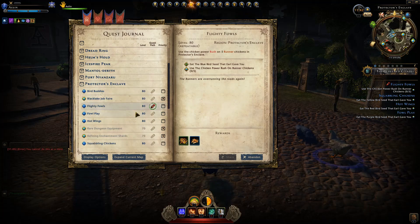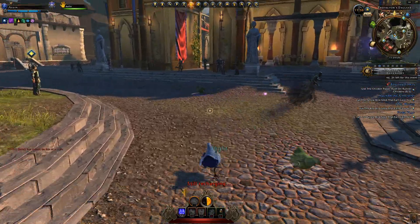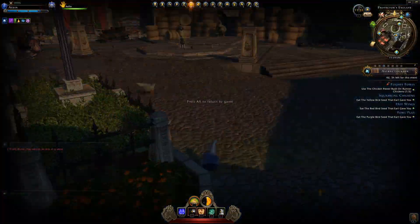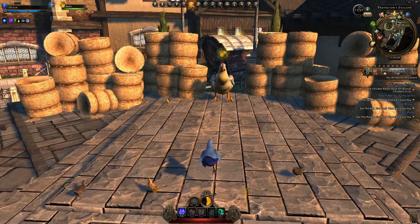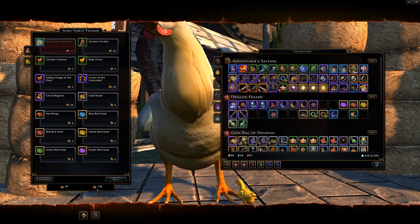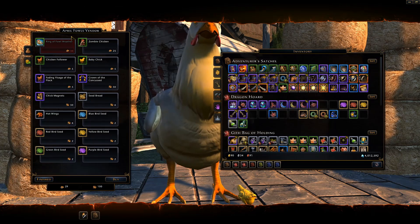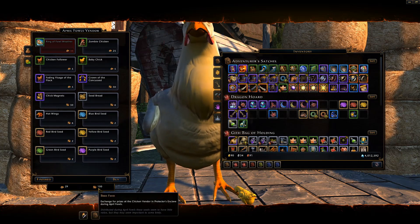Each of these quests will effectively give you seven bird feed and one bird feather. Here's one of the green chickens I have to chase and use my rush power on — and there we go, one out of five. Now what do we spend this currency on? You go to the chicken vendor back here, and you'll obtain these two currencies: bird feed and bird feathers. The bigger rewards require bird feathers, and the lesser ones cost bird feed.